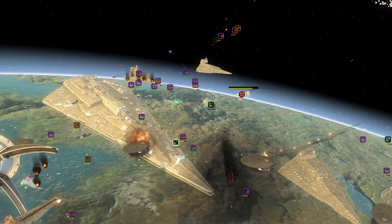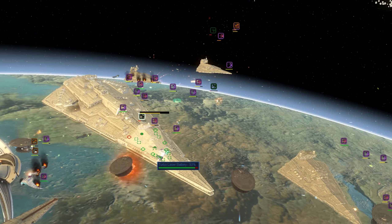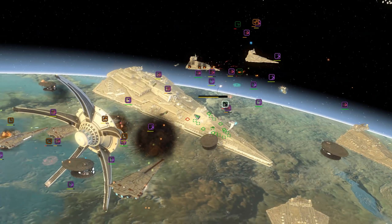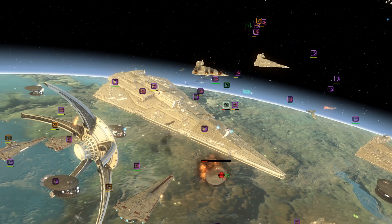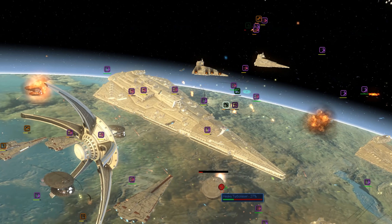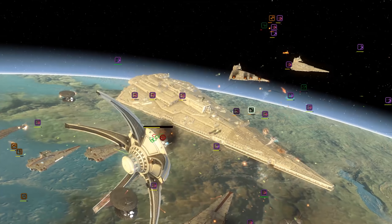As mentioned with instant action, the Hapans are now present. Next up we'll probably have the Empire of the Hand added and the CSA, and then we'll work on the Warlords after that. Soon we should hopefully have it so that players can play as different factions rather than just starting as the Empire.